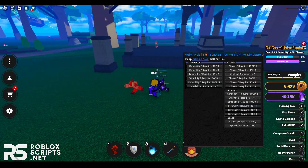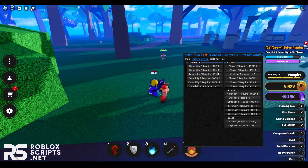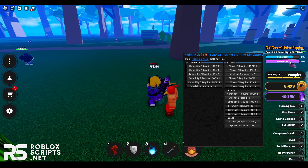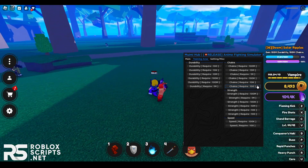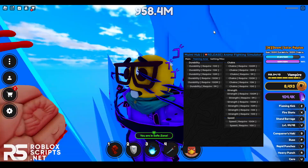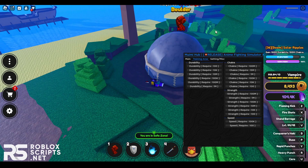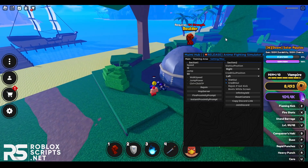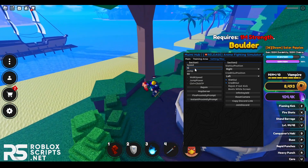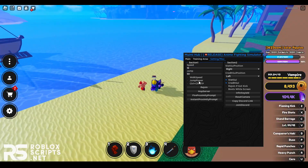In the Training Area tab — which is basically a teleport tab — you can teleport to any training area you have unlocked. I have 100 million chakra so I can teleport to the best chakra training spot. You can also teleport to any of the other stats. In the Settings tab, you can edit your walk speed and jump power and enable them.